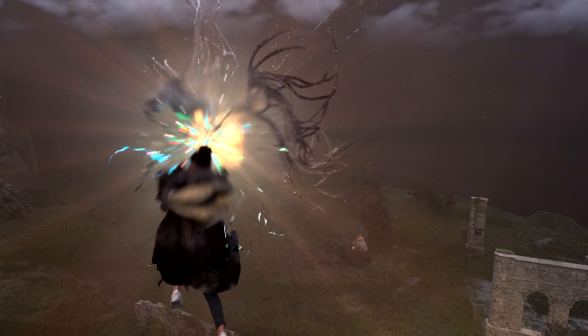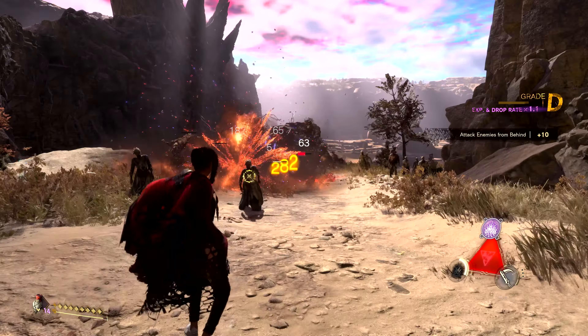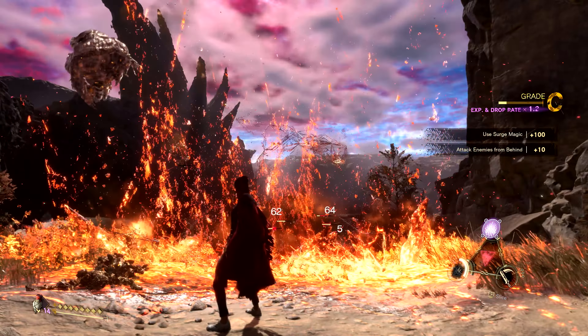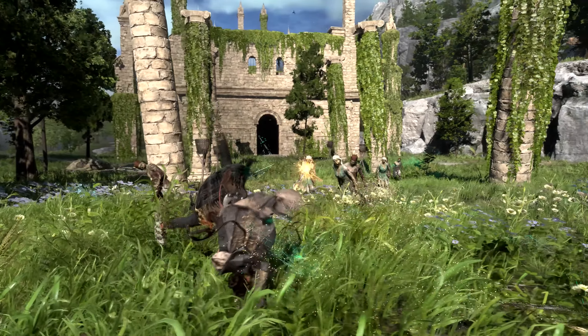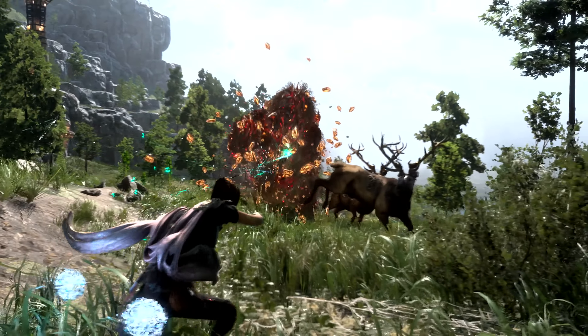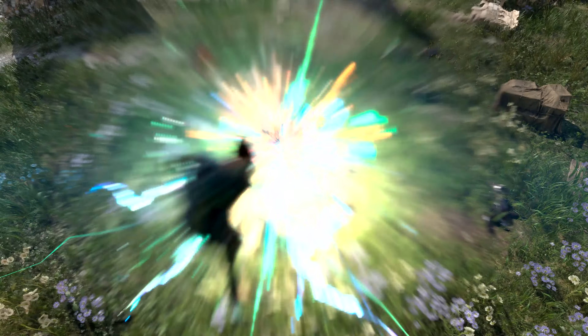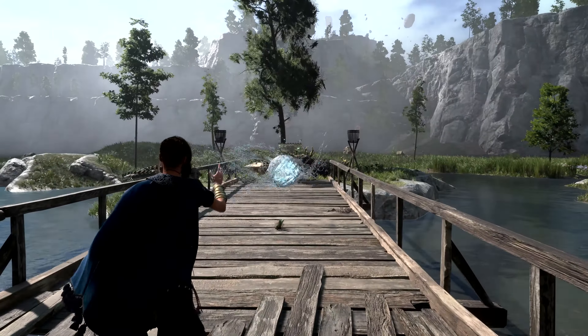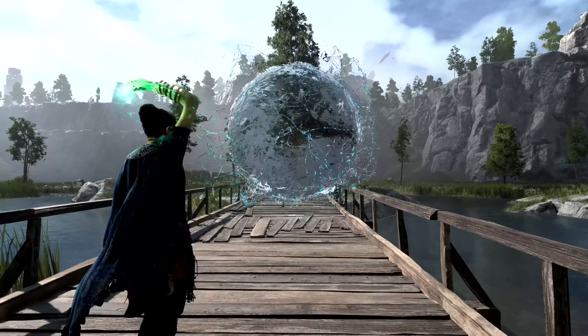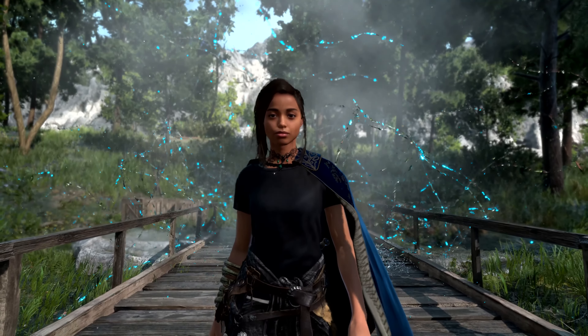Experimenting with different magic types and abilities allows Frey to tailor her combat style to suit any perilous situation. With a wide range of magical abilities at her disposal, Frey will have a multitude of ways to deal with any situation she may encounter. Only after mastering these new abilities will she be able to defend Athia against the corrupting force of the Break, and perhaps find a way back home.